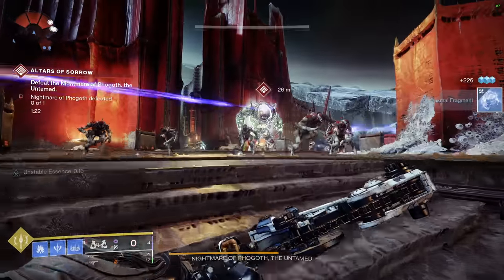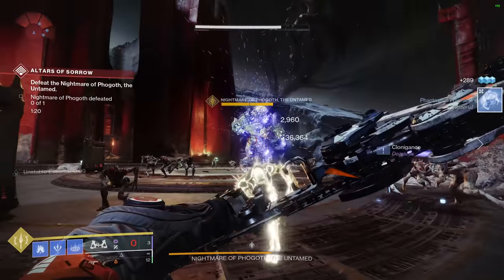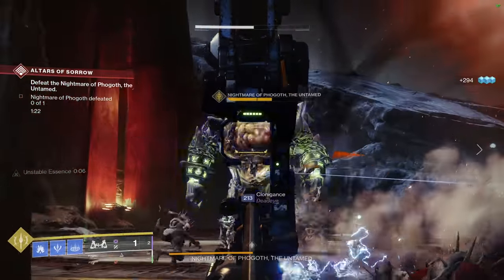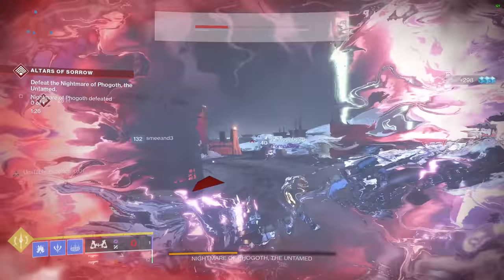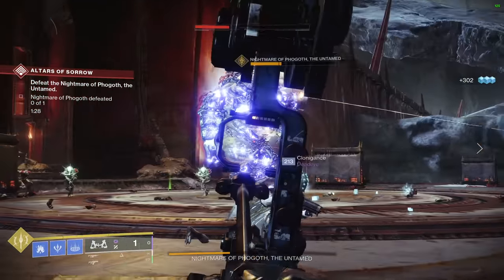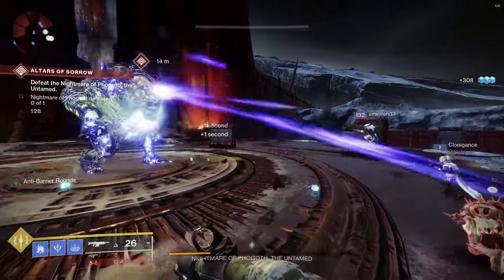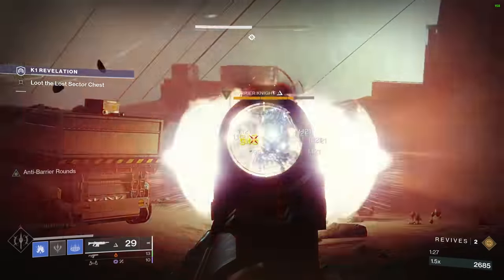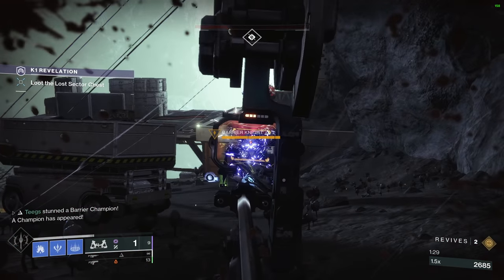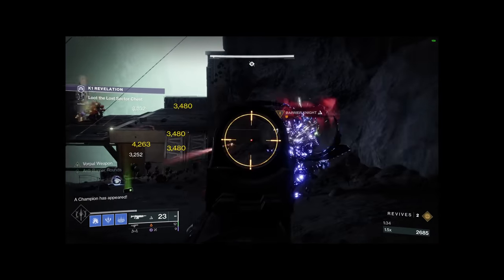Why isn't Leviathan's Breath higher up on this list? Three reasons: its total damage output, its ammo economy, and its 4.5-year draw time. Seriously, I lost another half inch of my hairline each time I drew this bow back. I was hitting most yellow bar enemies in Legend and Master Lost Sectors for around 45,000 damage, and with a base ammo economy of 10 and a catalyst that only adds five more shots to reserves, Leviathan's Breath fell a bit behind in the current meta of fusions being dominant. Hopefully in future seasons we get some crazy bow mods — it needs a much-needed breath of fresh air.